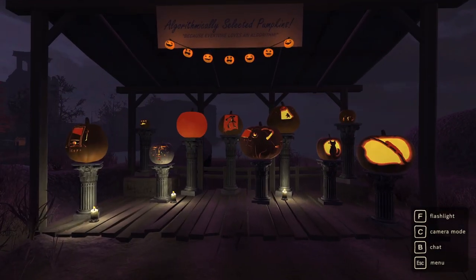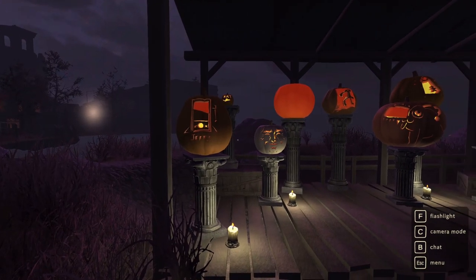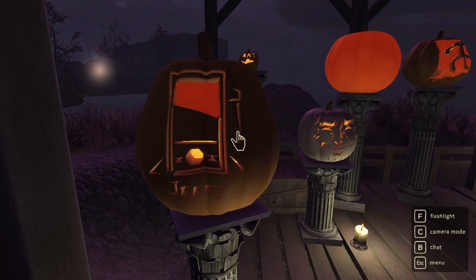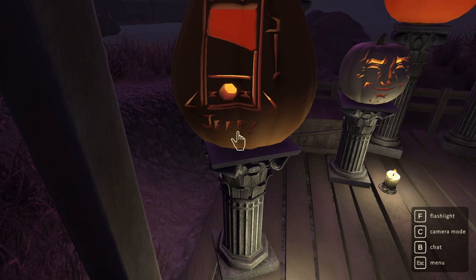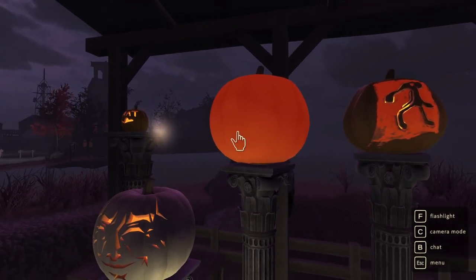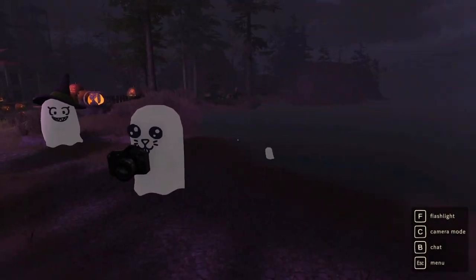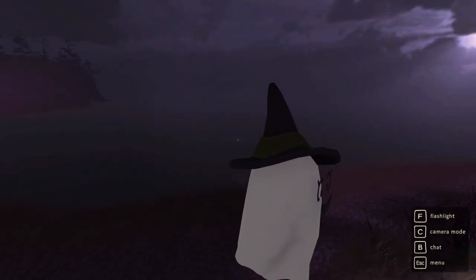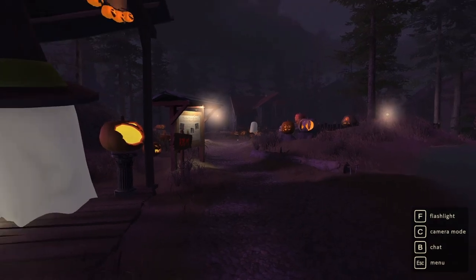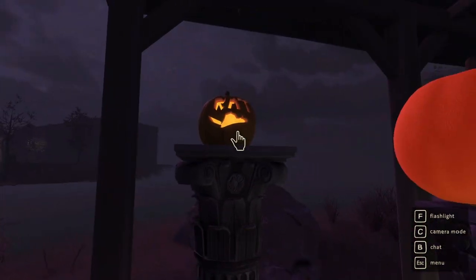There are some pumpkins here — algorithmically selected pumpkins, carved by real actual people out there in the world. Somebody made this one; it looks like a guillotine, and it says Jeff on it, so I suspect Jeff made that. Some are very detailed. We also encounter other players wandering around and enjoying the pumpkins — one is called 'Curiously Immense Cat' and has a wonderful hat. Some pumpkins are elaborate, some are simple, and one is just glowing in an interesting way.